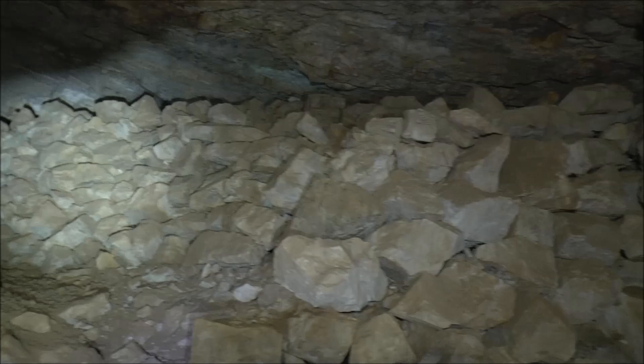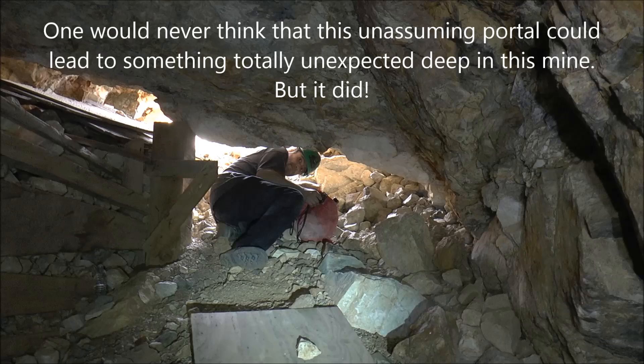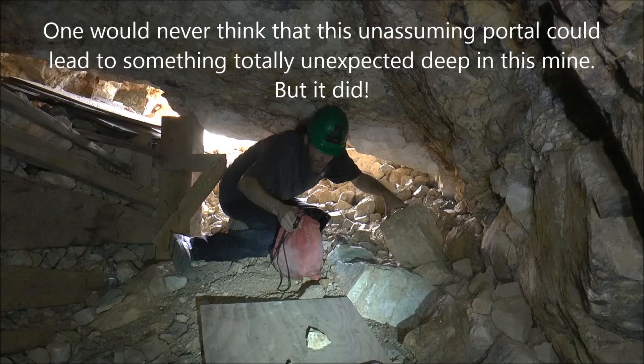Right inside the portal, that's the tunnel to the right. You can see all that gobbing neatly stacked, and then right by the portal there's that wooden fence, and then Paul's making entry. It's really low clearance — you've got to sort of slide in on your back or stomach. That's the entry.